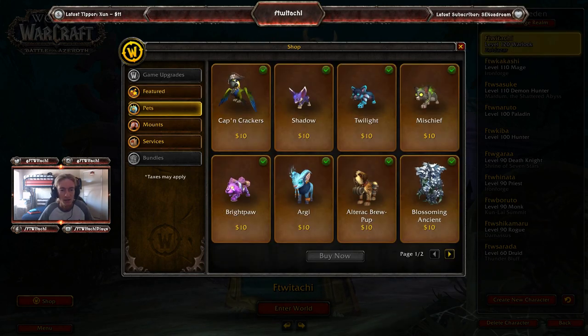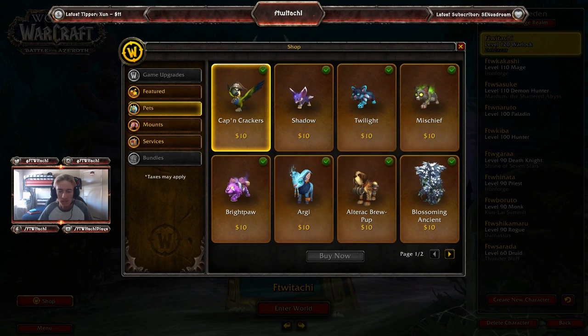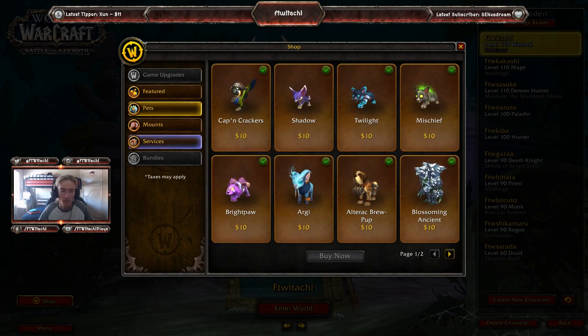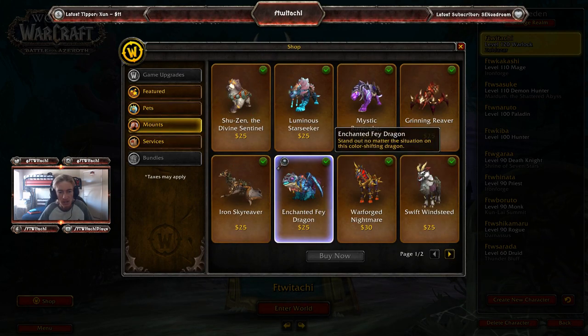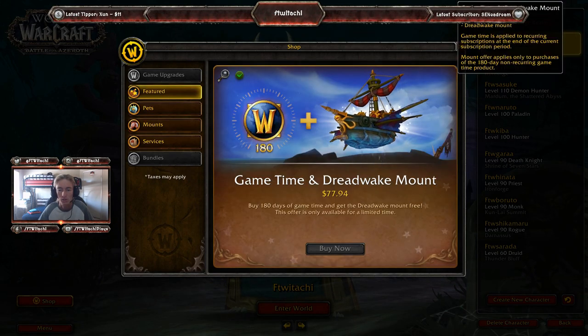There is also a new in-game companion pet called Captain Crackers. Sail the high seas with Captain Crackers, the baby parrot perched on your shoulder. Make sure you purchase Captain Crackers — it's only $10. I've got every single in-game store pet and every single in-game store mount, and I've also got this new featured one, the Dread Wake mount.